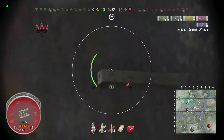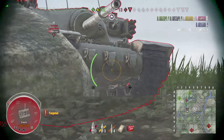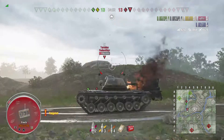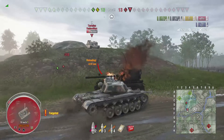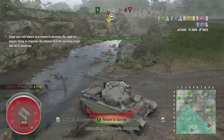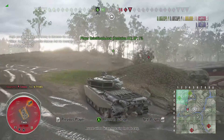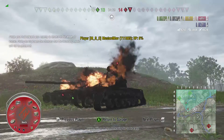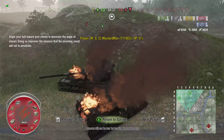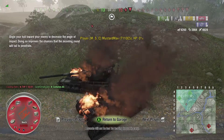What I want to do is try to flank this Tortoise. A Tortoise can spin pretty well, so we're going to take a reverse. I try to lock down his track, but I whiff that shot and he shuts me down. It's all up to the Centurion Action 10 now. Can he do it? No, he can't — he gets shut down.